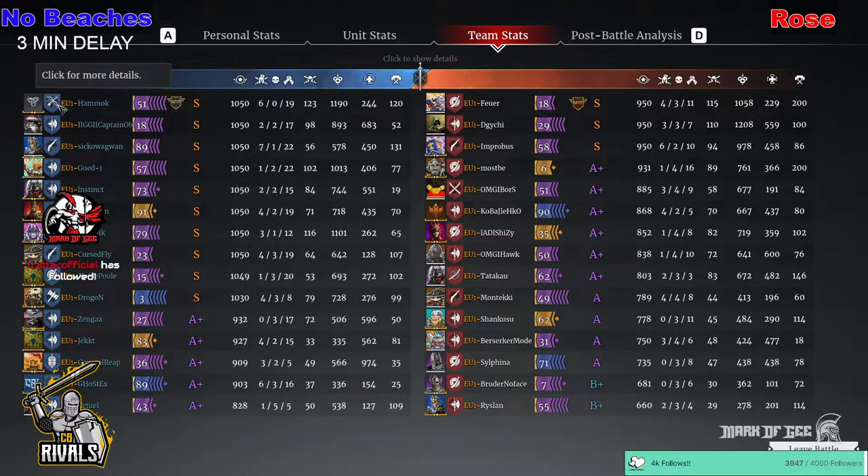No Beaches — Hammock picking up six hero kills as a longsword. Fantastic effort — 123 unit kills as well. Sickle Wagon with seven hero kills once again. You've also got GhostX down here near the bottom — six hero kills, 37 units, 16 assists. Lots of assists going from the attack side as well, which shows how well they work together as a team and making sure they're focusing on the hero kills.